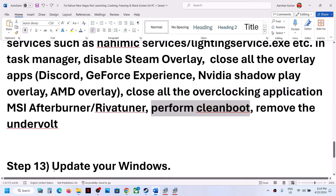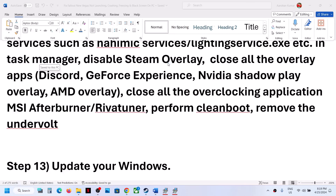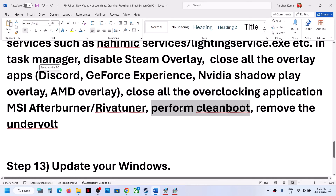To perform a clean boot, type 'System Configuration' in the Windows search box and click on it. Go to the Services tab, put a check on 'Hide all Microsoft services,' then click 'Disable all.' Click Apply, then OK, and restart your computer. Also, if you have undervolted your computer, remove the undervolt and launch the game.